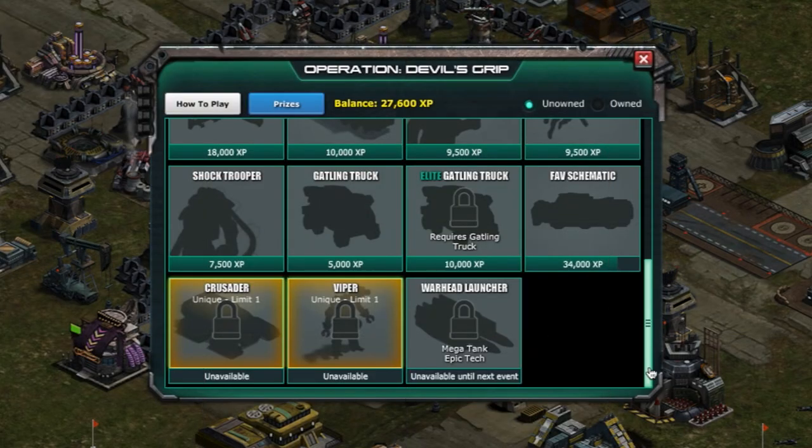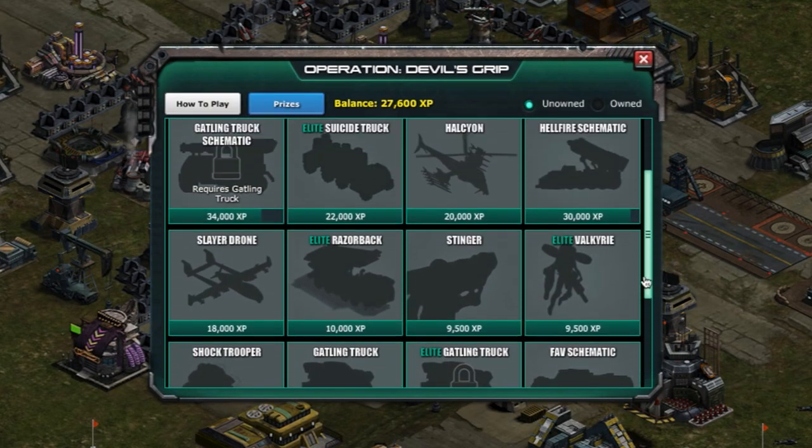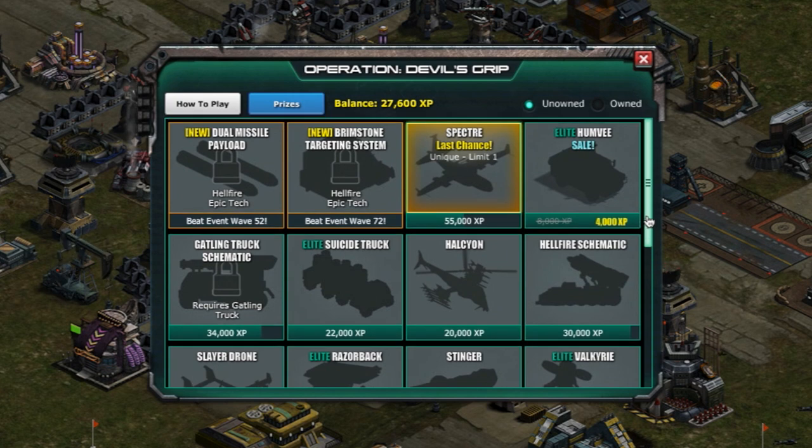Click on the Prizes button to see the list of technology that you can unlock and have already unlocked by redeeming your XP. New to Operation Devil's Grip are two epic tech prizes that can be won by beating a specific wave.